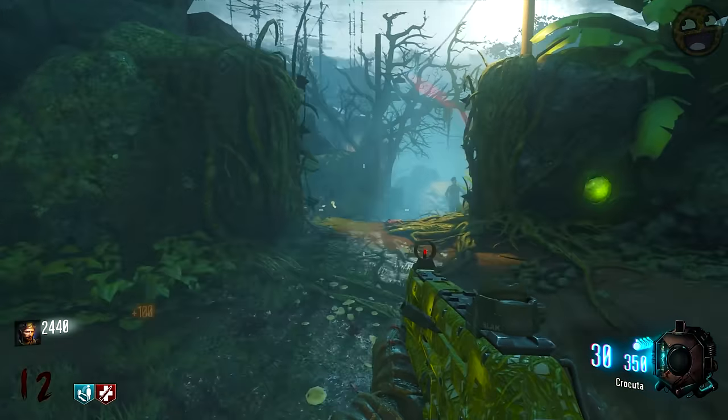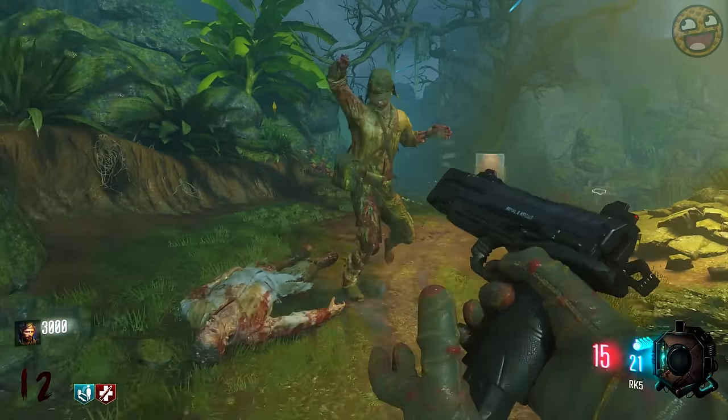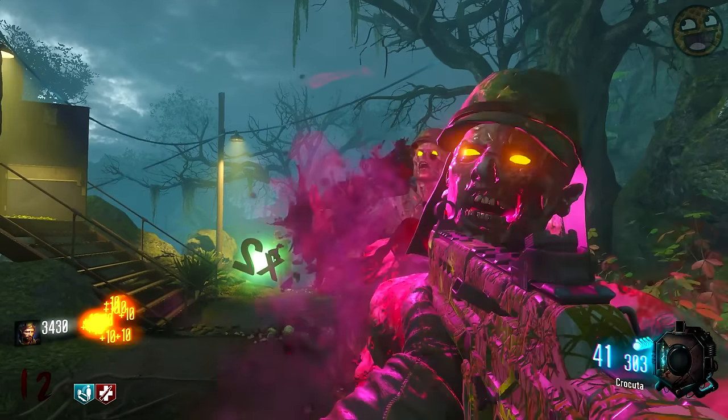Hi guys, Mr. Ruffer Waffles here. Today, we're going to take a look at five fun things to do in Zetsubo no Shima. The map has heaps to offer and introduces several new gameplay elements into the Zombies mode. Let's get started.